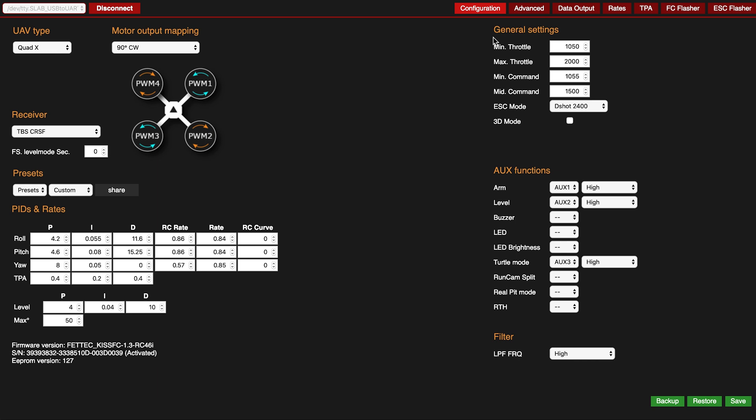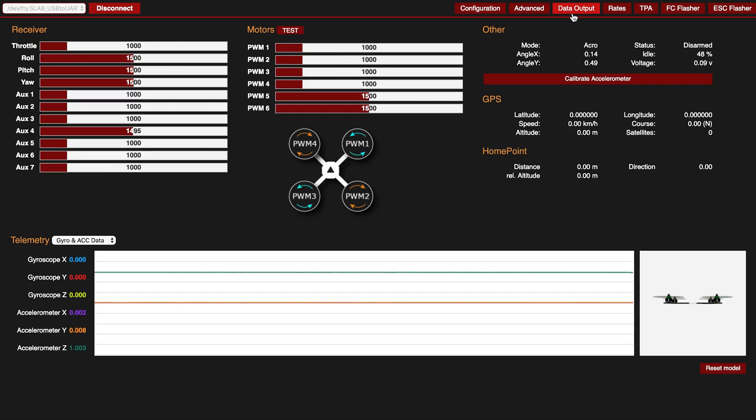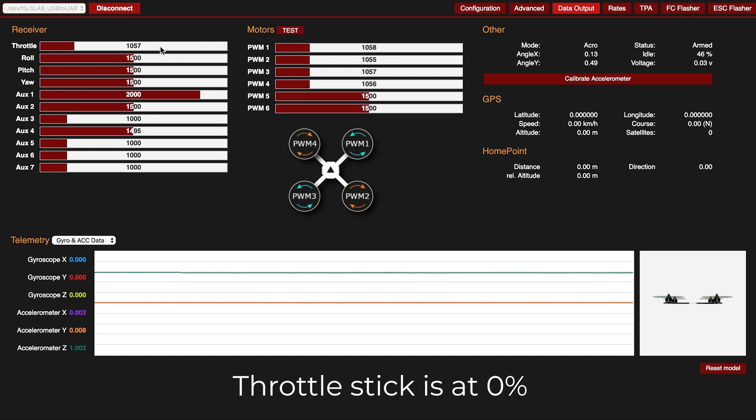Basically right now, as you can see, my quad is set up as I normally would for Idle Up. My min throttle is at 1050 - that's the minimum speed that my motors will be spinning at. And the min command is at 1055. So as soon as I send a value greater than 1055, the PID loop becomes active. Going over to data output - when I arm the quad, as you can see in the motors, they're all receiving 1050, that min throttle that we set. And once I activate Idle Up, I've got 1057 as a received signal and the minimum for the PID loop was 1055, so we're good. In my motors they're all hovering around 1057.